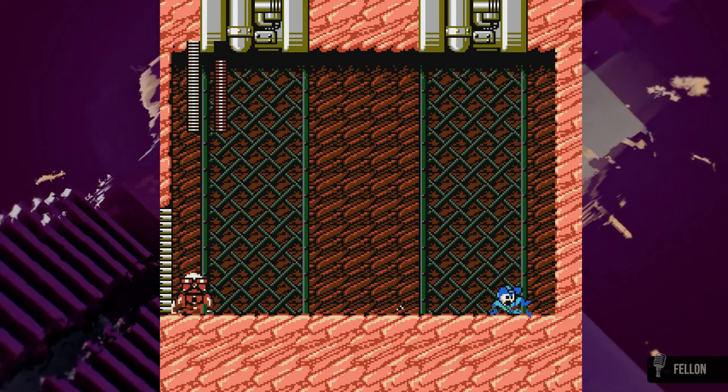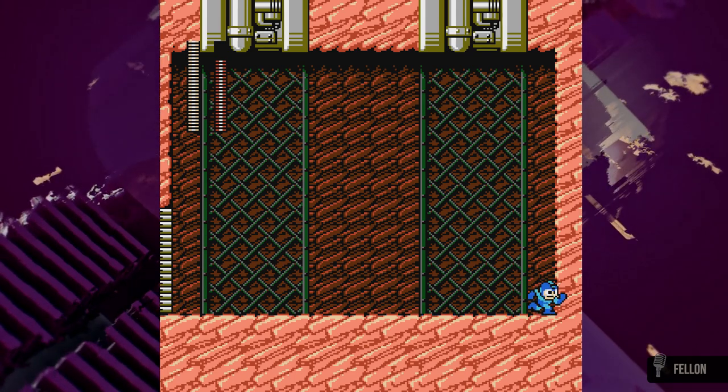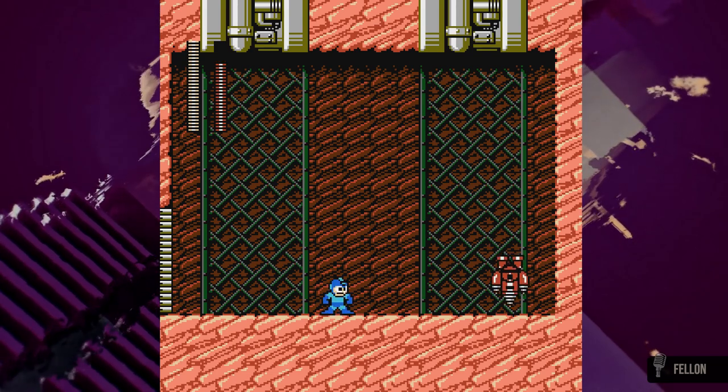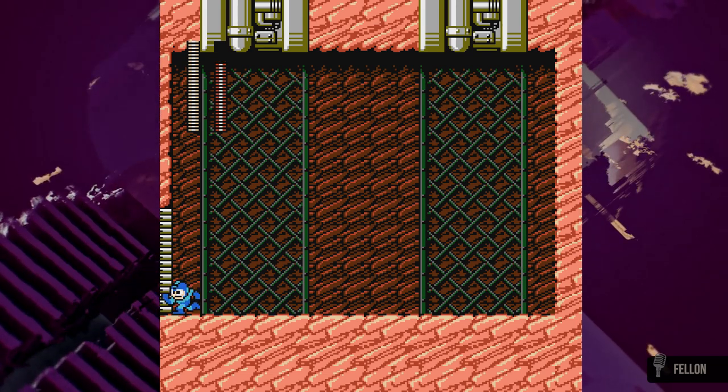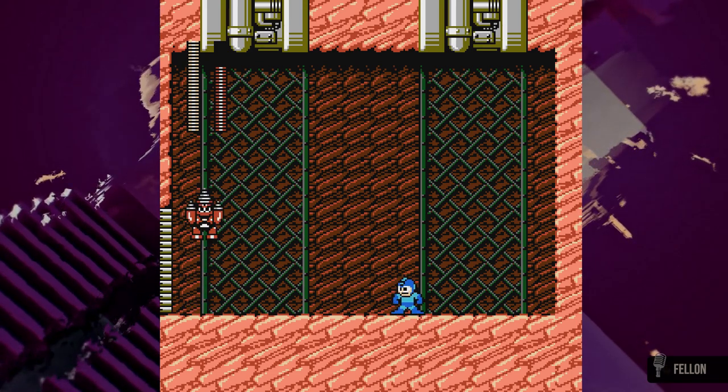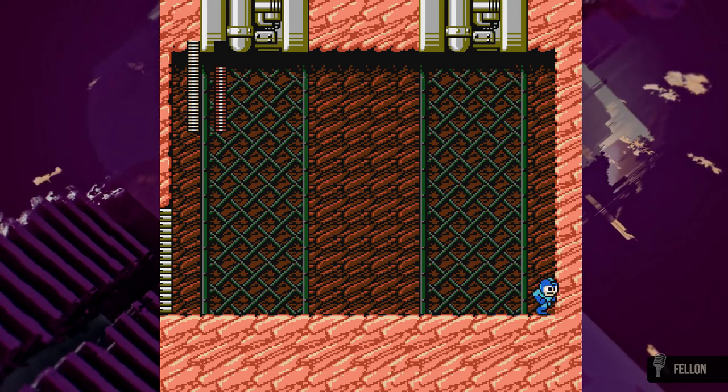At this point, we are reintroduced to the slot machine randomizer, depending on Mega Man's distance from the Robot Master. The distance I prefer is midway. The odds of him walking towards you firing off drill bombs is way higher at this distance, and it's also where I can get the most damage in on him.